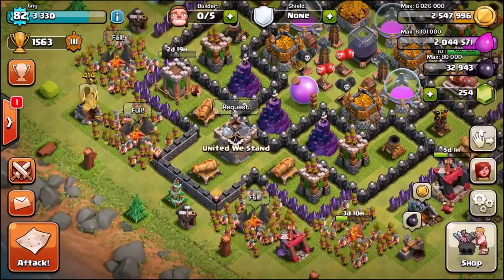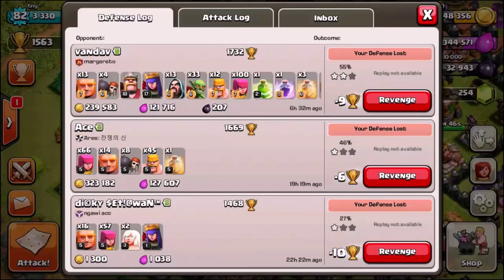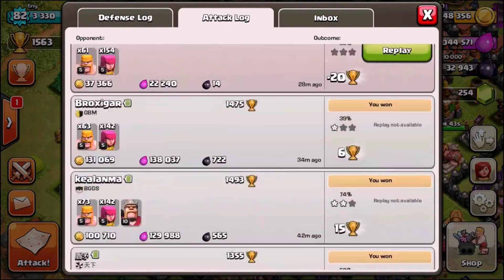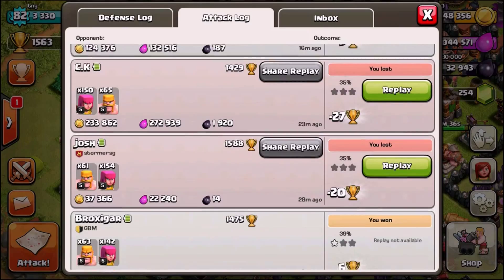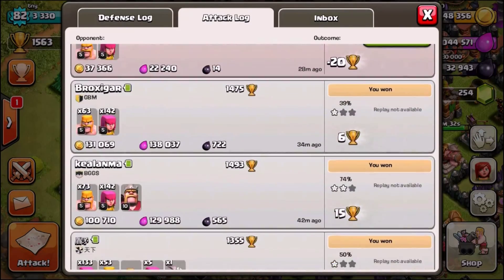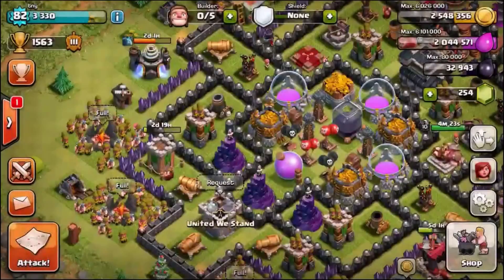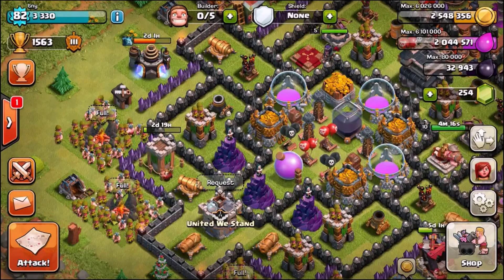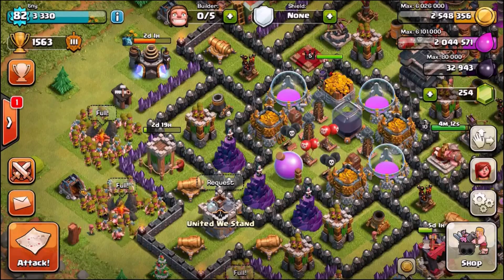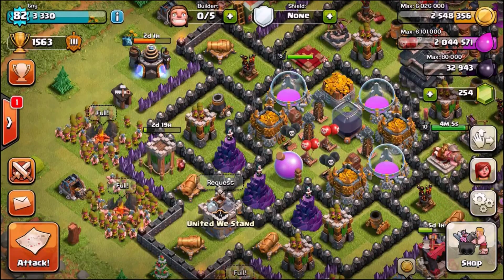I've got these four barracks boosted. If you look at my most recent raids in the attack log, you can see that one was an hour and two minutes ago and that one was 11 minutes ago. In the last 50 minutes, look how much dark elixir I've managed to farm — there's 2k there, another k, another k, another 1.2k, another k. That's about six or seven thousand dark elixir farmed in 50 minutes, which is extremely fast. I'm currently sitting in Gold League.